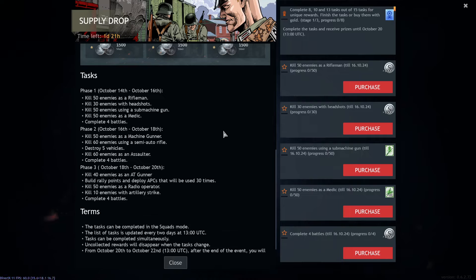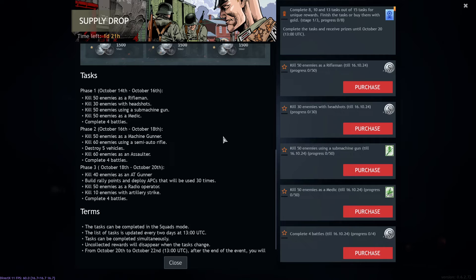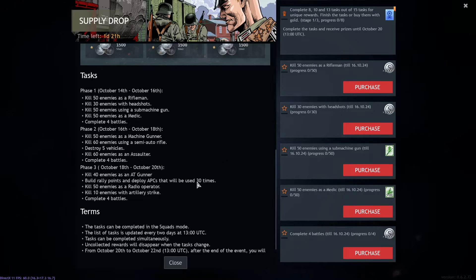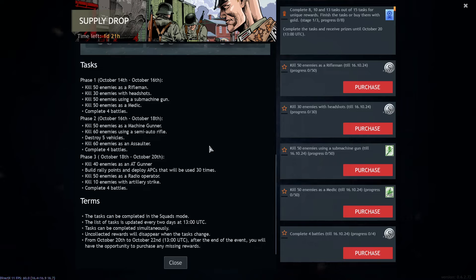Get 60 kills as an assaulter — easy, much more comfortable than with a medic. Complete four battles, which happens automatically. In the last stage, get 40 kills as an anti-tank gunner — hunt enemy vehicles for around four to five kills per engagement. Also, get your APCs triggered 30 times. This might be bugged, as many people noticed the game doesn't seem to count all activations. Then get 50 kills as a radio operator — call artillery strikes for the most effective approach.